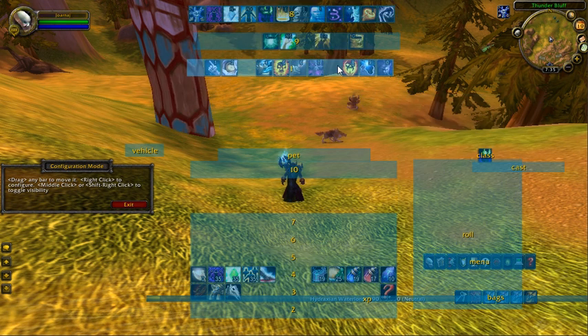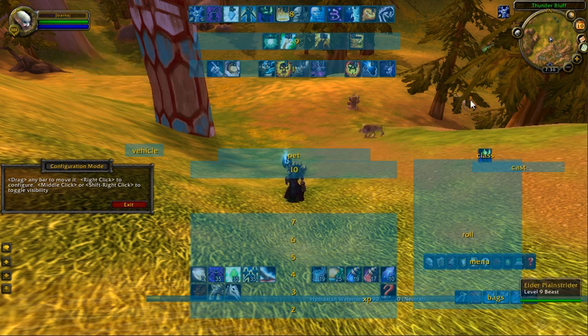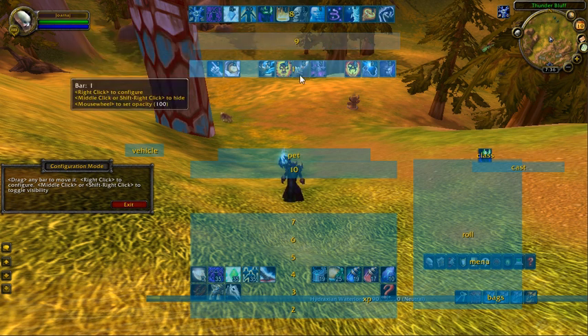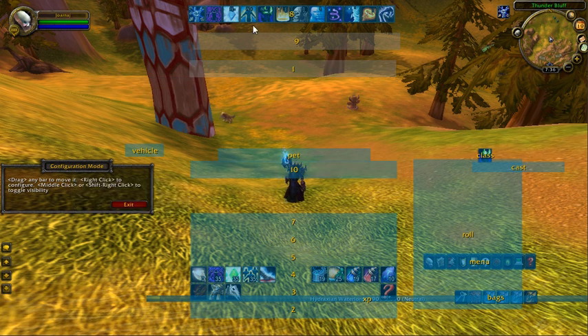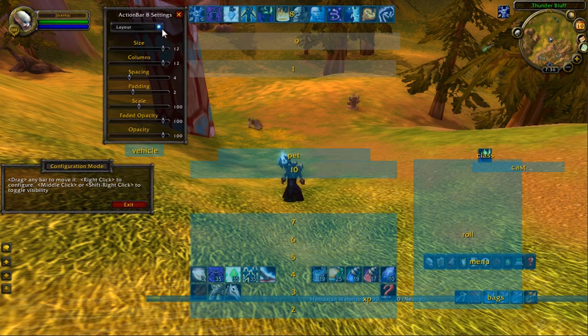Now what I'm going to do is shift right-click, and what that does is it hides a bar. So now this bar can no longer be used for anything unless I shift right-click again and reactivate it. I'm going to do the same thing with number 1 — those will not be seen or be able to be active. Then when you just simply right-click on a bar, you bring up the settings.